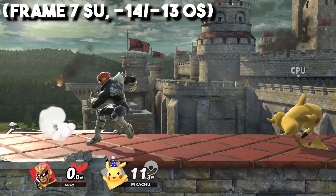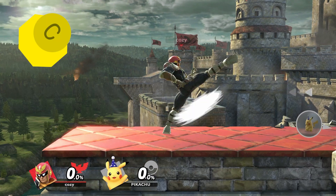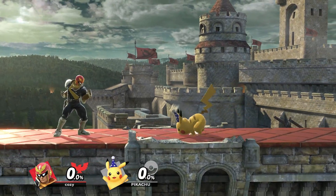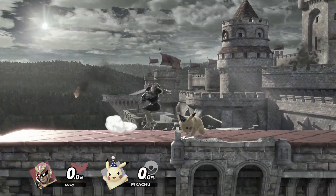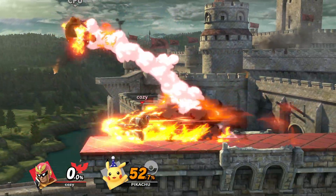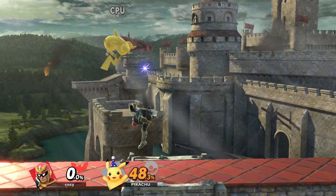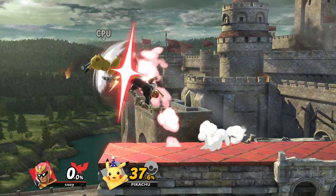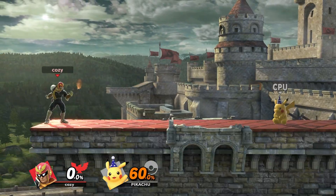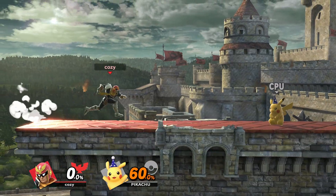Forward Tilt — like jab, this also works as a poking tool since it has more range but is also slightly slower. You can angle your Forward Tilt up or down depending on where your opponent is, essentially making it work as an anti-air as well as a way to stuff short characters or low profiles. At low to mid percentage, Forward Tilt might lead into a tech situation, which Falcon can cover every option. You can also extend Forward Tilt's range by executing a boost pivot tilt — done by dashing, turning around, and inputting a Forward Tilt back in the direction you were facing, giving you a slight boost.